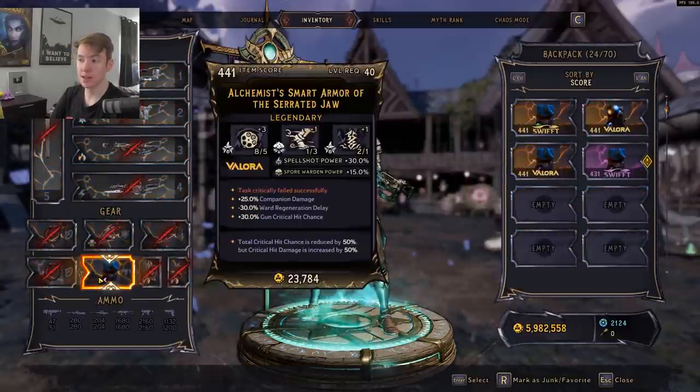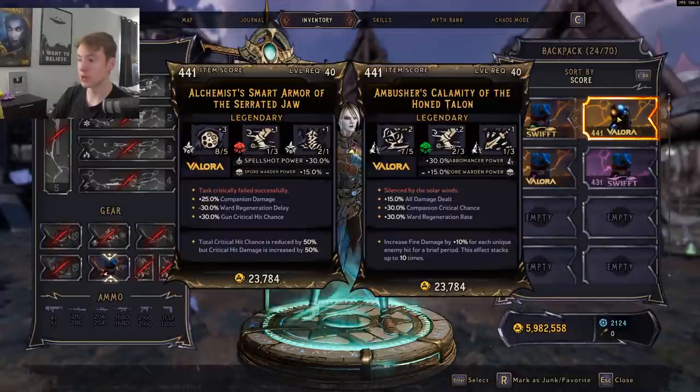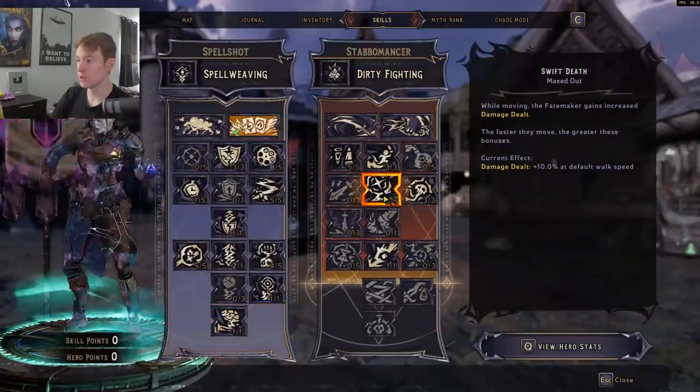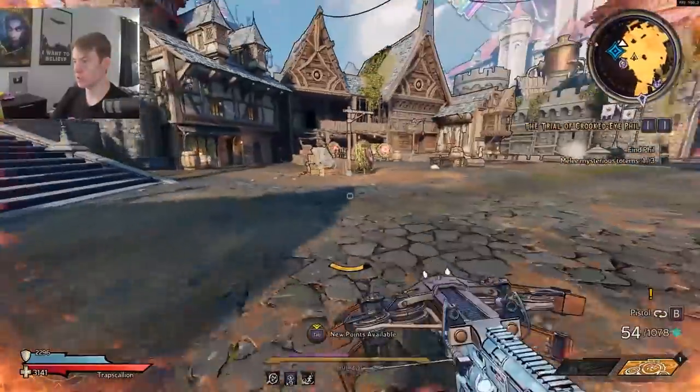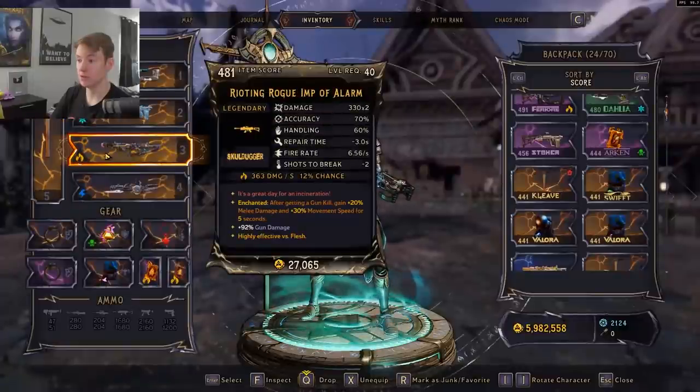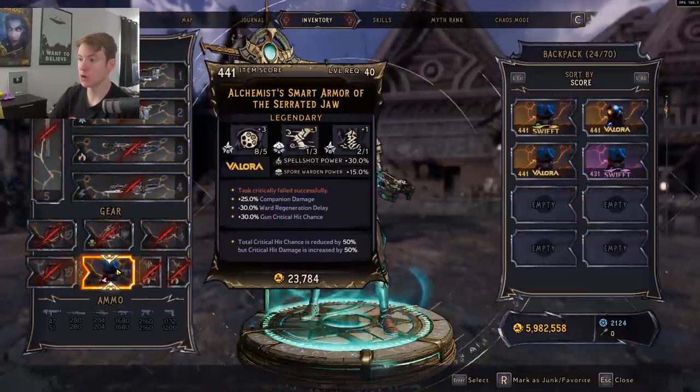For the class item, a good one reduces crit chance by 50 but increases crit damage by 50 — since we already have a lot of crit chance from gear, the Stabomancer secondary, and hero stats, this nets out well. Another option I used for a while was the Calamity of the Honed Talon. Also look for increased damage for movement speed, since we run extremely fast and picking up gold or getting a kill further boosts movement speed.